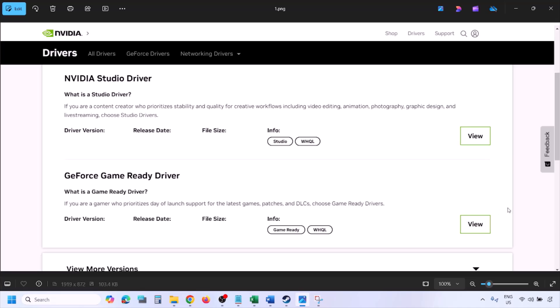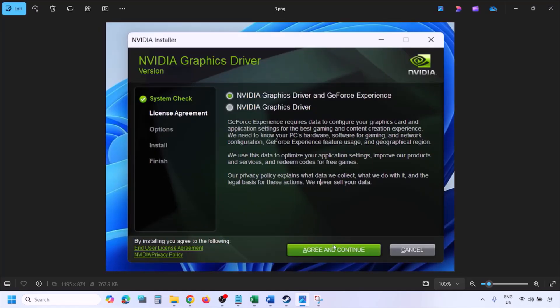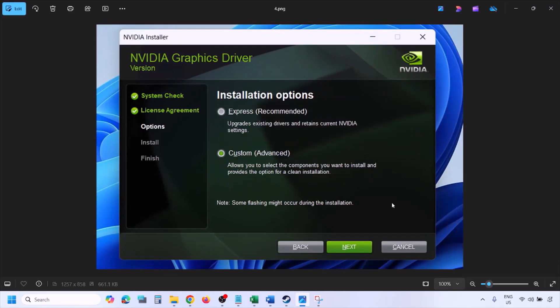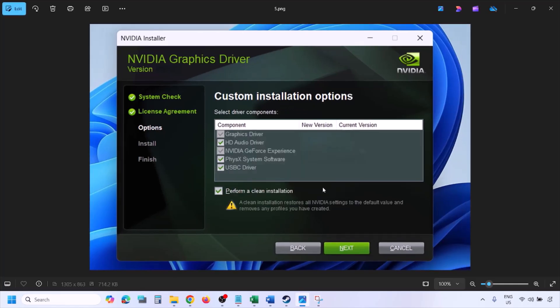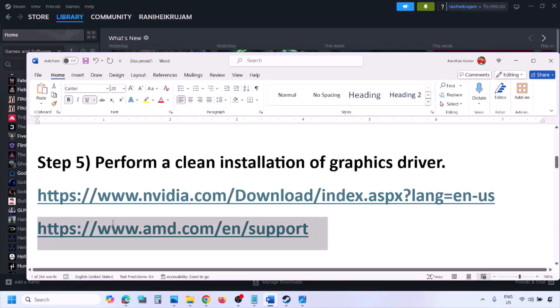Click View, then click Download and let the download complete. Run the EXE file, click Agree and Continue, then select the Custom option (not Express). Click Next, and on the next screen put a check on Perform a Clean Installation. Click Next and let the installation complete. Once done, restart your computer, and after the system restart launch the game.